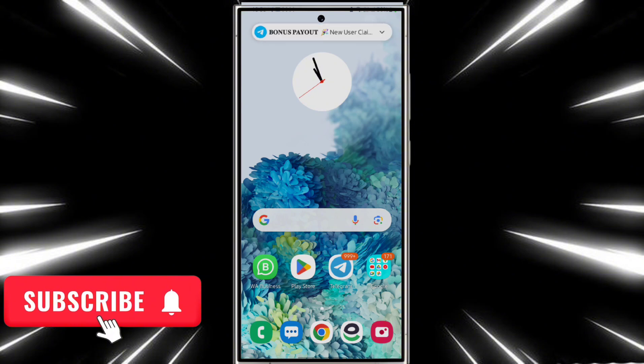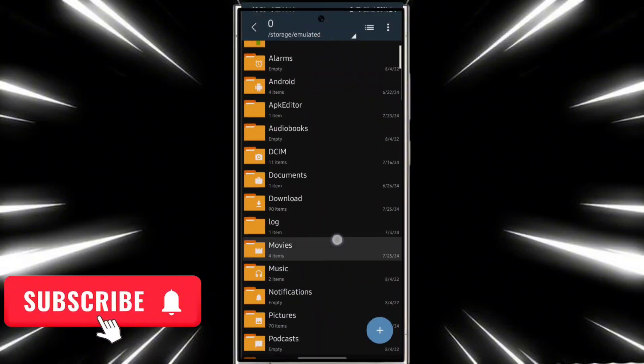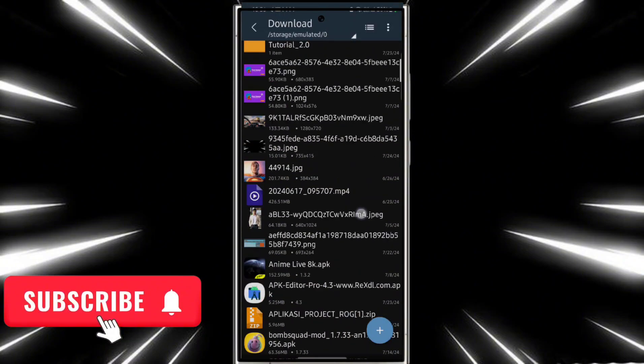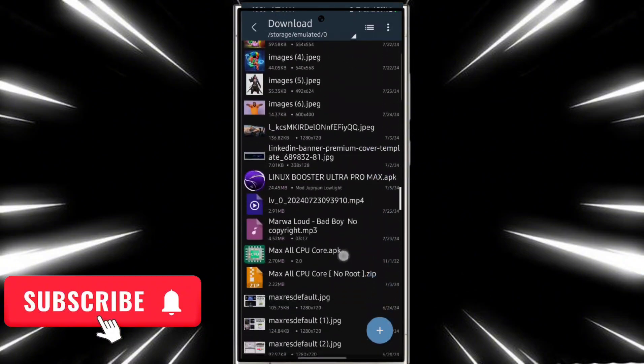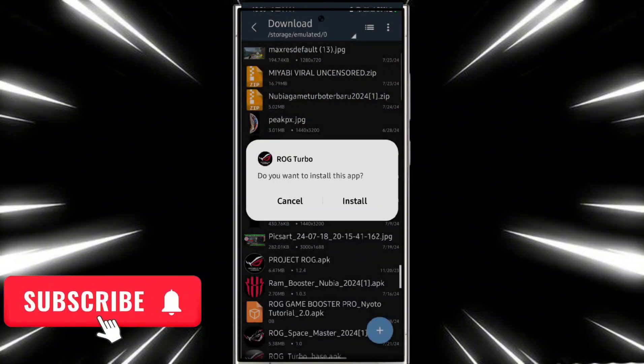Please don't skip any part of the video or you will not understand. First, download the app from the description, then open the file manager of your phone, go to the download folder, and install that application. Here's the application installer — wait a few seconds.